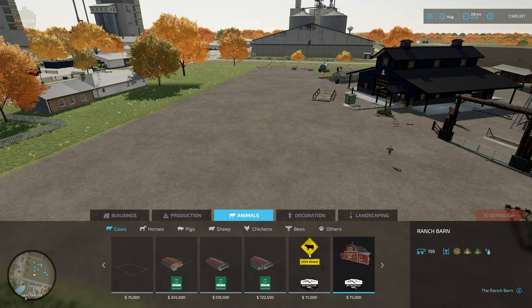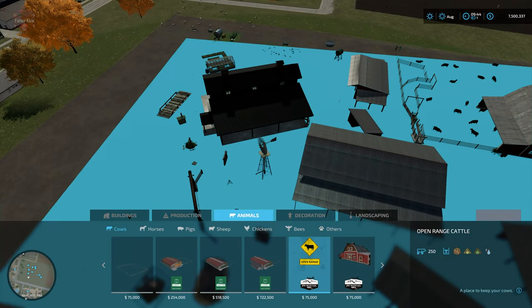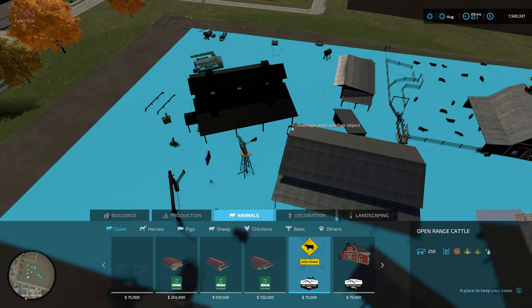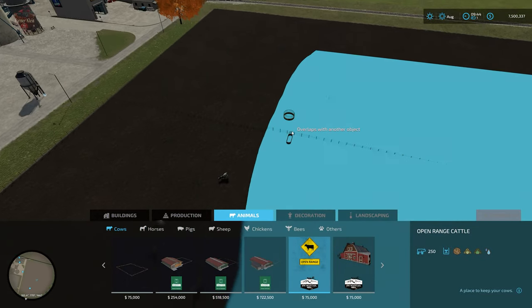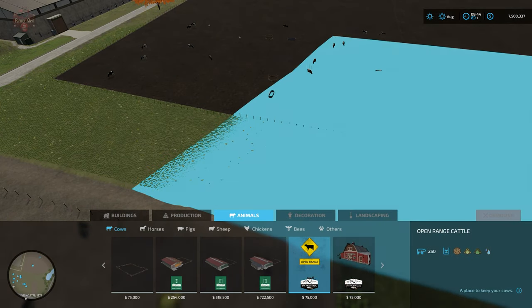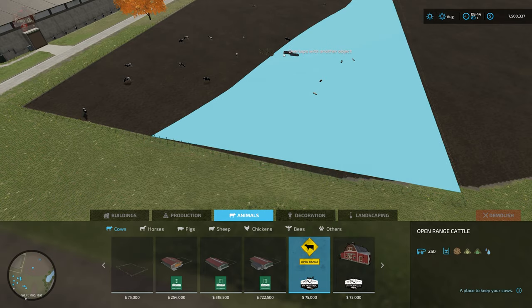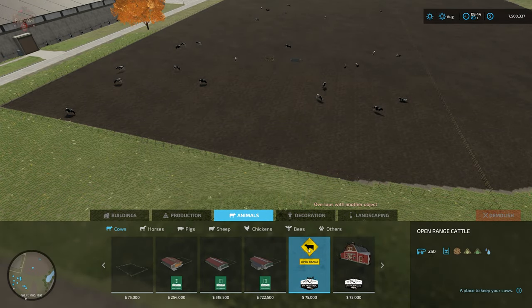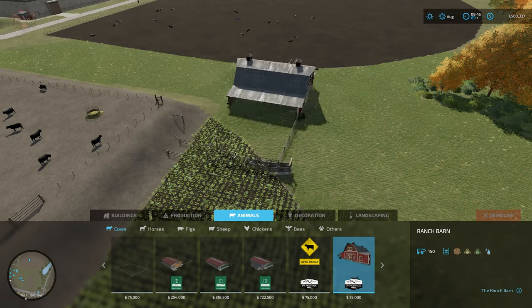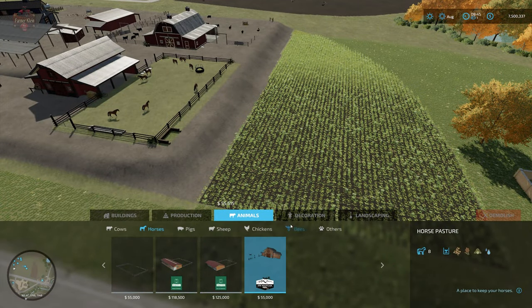Under Animals we have a massive open range cow pasture for 250 cows at $75,000. The blue overlay aids you in placing this and also helps if you wish to fence it in. I've placed it here and put a fence in to demonstrate how big the area is. You can disable the blue background after placement. We also have the Ranch Barn for 150 cows — it doesn't quite rotate on center but does rotate full 360 degrees.